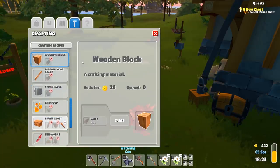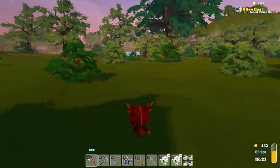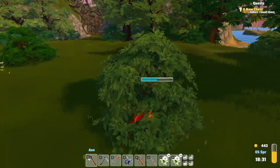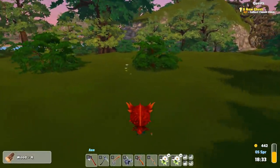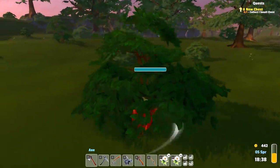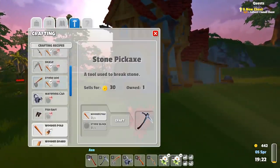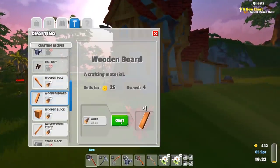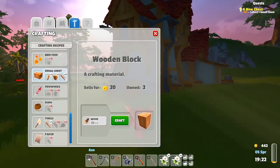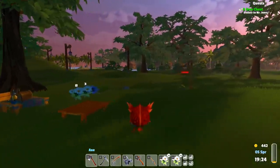Two wooden blocks takes four logs. That's not bad — we've got time. Actually, I think these are harvestable right here. Look at that, could be four right there. Easy peasy. We should have enough wood now. One small chest crafted — ready to rock and roll. It's getting late, only 7:30, but we'll be fine.